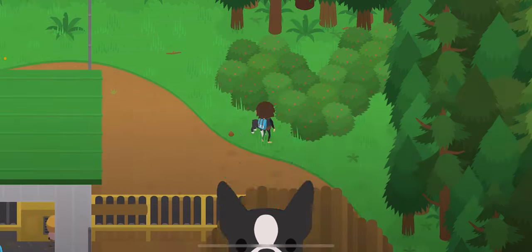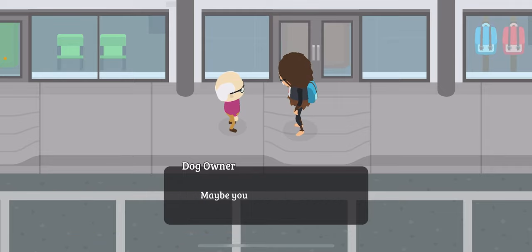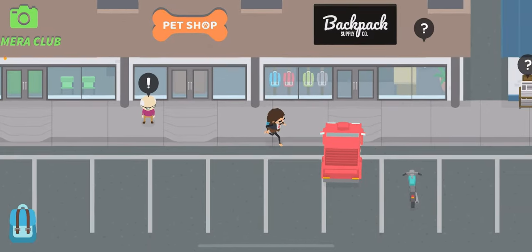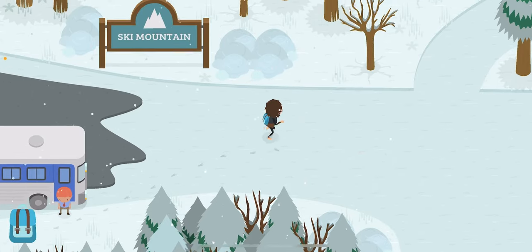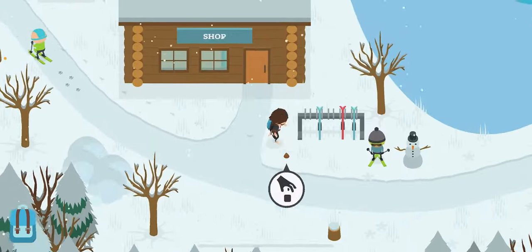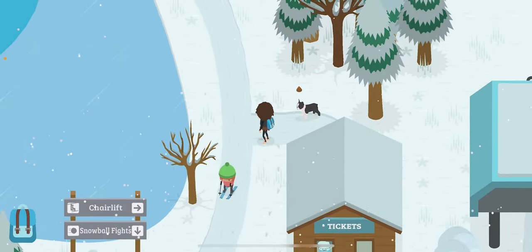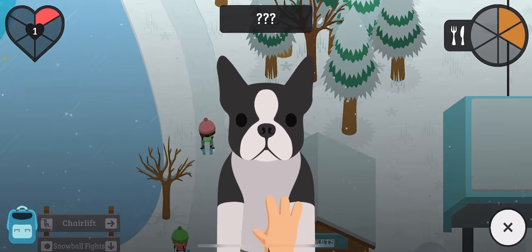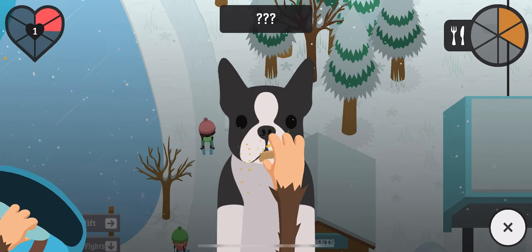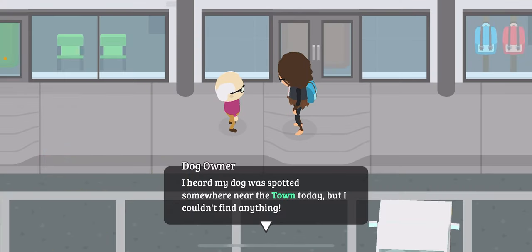The next one is the ski resort. I think you might go behind the ticket booth — we'll figure it out. Just head over to the ski resort and follow where I'm walking. If you go to the ticket booth and go behind it you will see the dog pop out. Just feed him and pet him again.